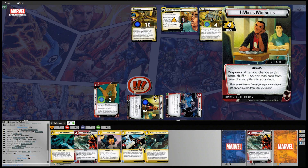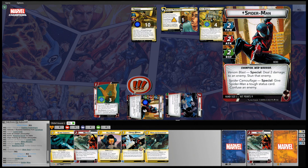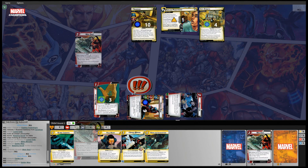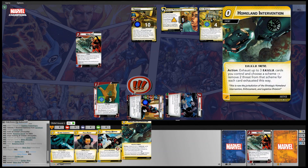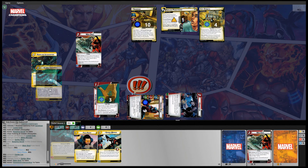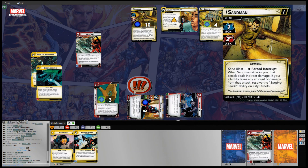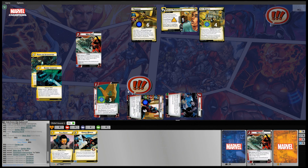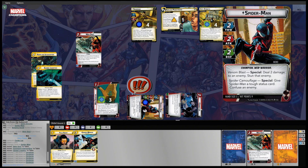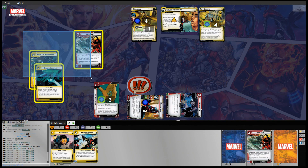Let's flip over to our hero side. Spider-Man is going to play a Web Shot, spending Homeland Intervention and Global Logistics. It costs two — deal four damage to an enemy since we paid using an energy resource, then we do the Venom Blast ability for four damage total, two more from Venom Blast, and then we stun Sandman. Discard those cards, and we'll hold on to Field Agent and Spider-Woman.